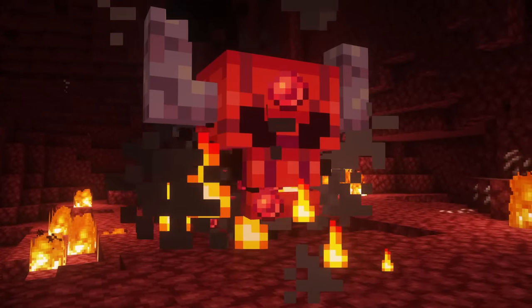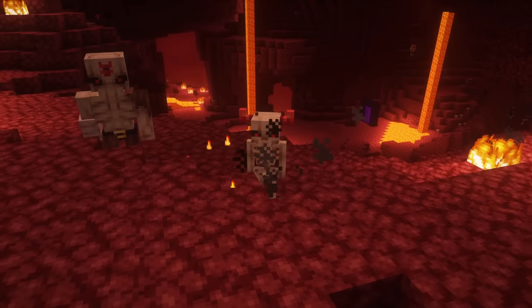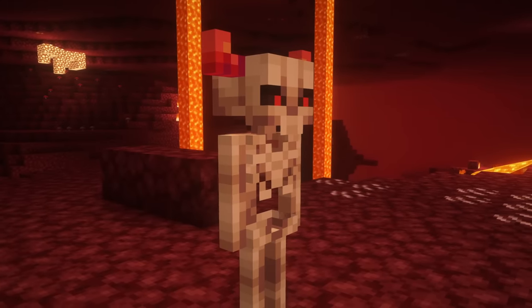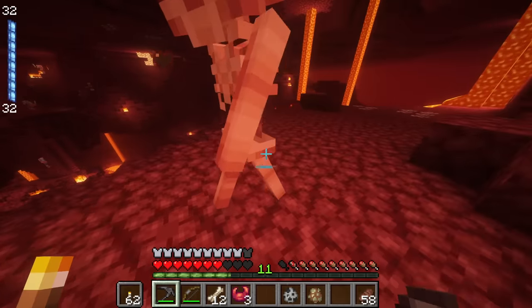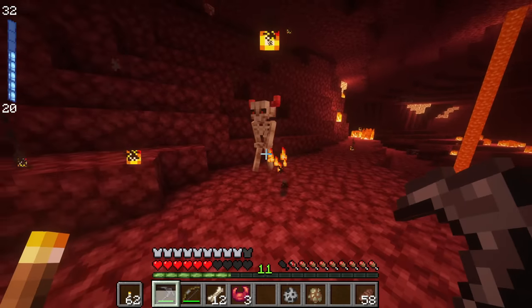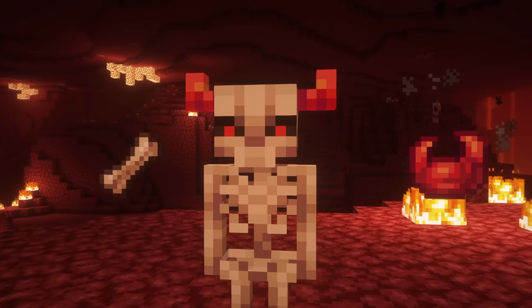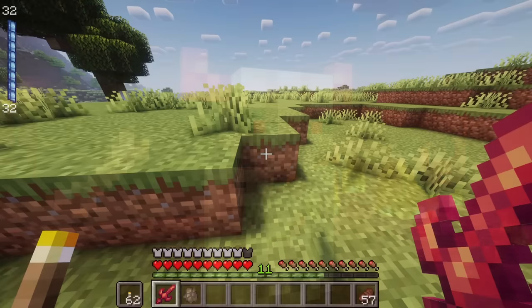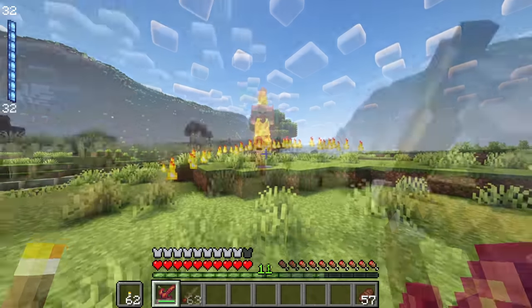Upon death, the soul of the Carcass will seek out a new body to possess. The victims are mostly skeletons, turning them into Revenants — faster and stronger skeletons, meaning another tough fight is waiting for the player. Rarely, the demon soul can seek out another body to possess. They can drop Magmanum or demon bones. The latter is used to craft the Magmanum sword, which creates an infernal slash, igniting enemies.